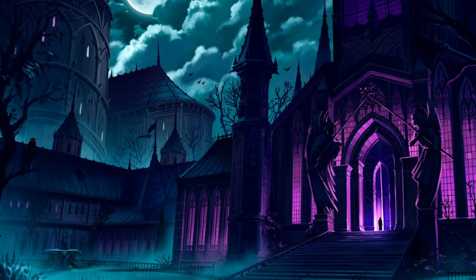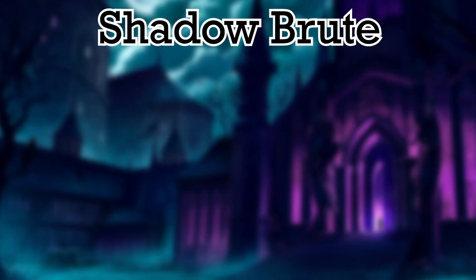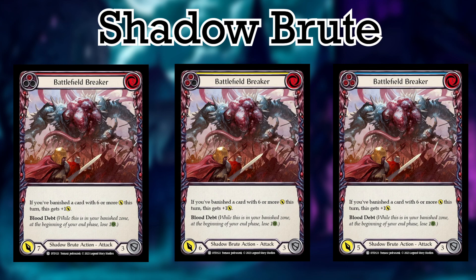Now let's deep dive into the Shadows. Starting with the Shadow Brute cards, we are hoping to get some great support for Leviah. At number 4 we have Battlefield Breaker — a 3 cost for 7, 6, or 5 power, with the clause that if you banished a card with 6 or more this turn, it gets a measly plus 1 additional power. Doesn't seem like a huge payoff for the cost, so that's why it's at number 4. Sick art though.